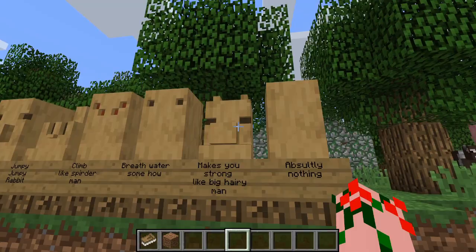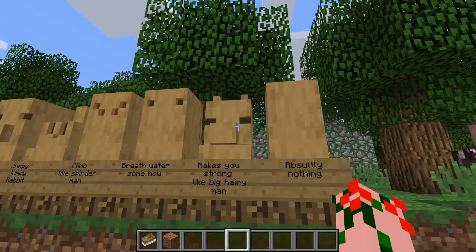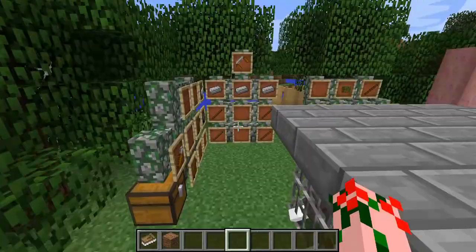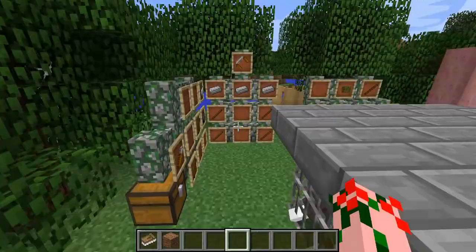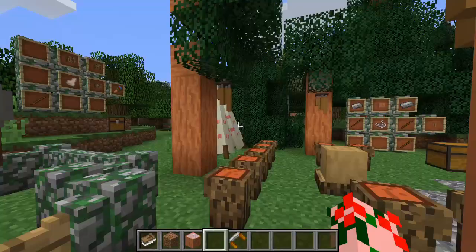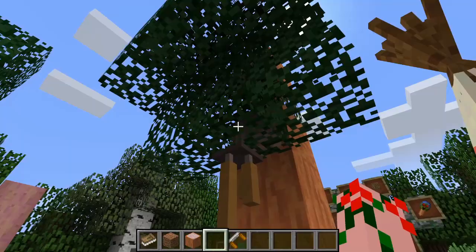There is another item I forgot to cover briefly, which is the bark stripper. It lets you go to, I believe, only red cedar wood, and it has a weird fleshy tone. You have to repeatedly right click on it to shave the bark off. Now, wind chimes - another tip for you: wind chimes are more effective when they are on leaves. They will chime more often if they are on leaves, and they will chime for longer. Again, a little bit of a frustrating thing.